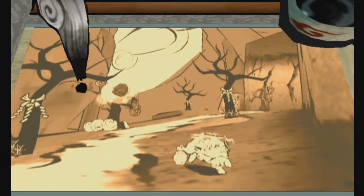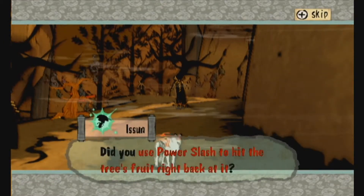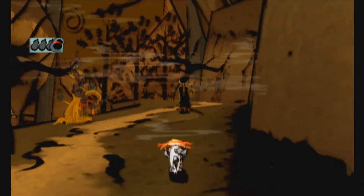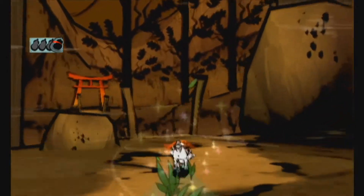Anyway, cursed trees. Whenever a projectile is thrown at you, you can reflect it back with a power slash. Issun will tell you this if you let it land. It's giving it a taste of its own medicine. Essentially you don't really need to do this for every tree — just keep running and it won't hit you.